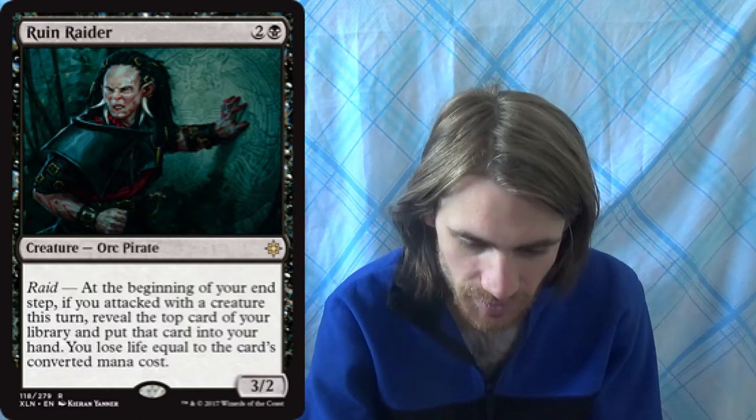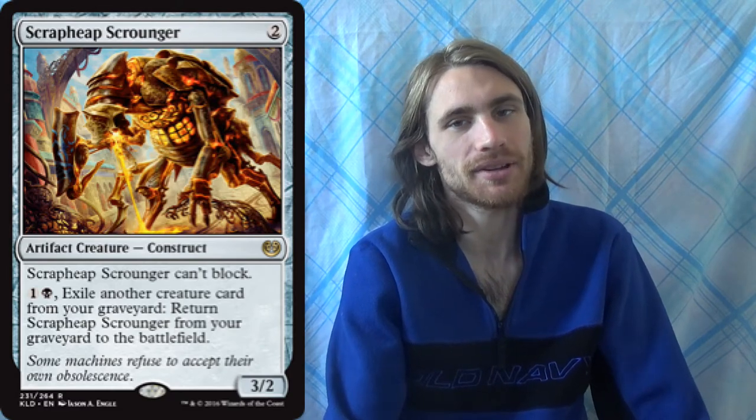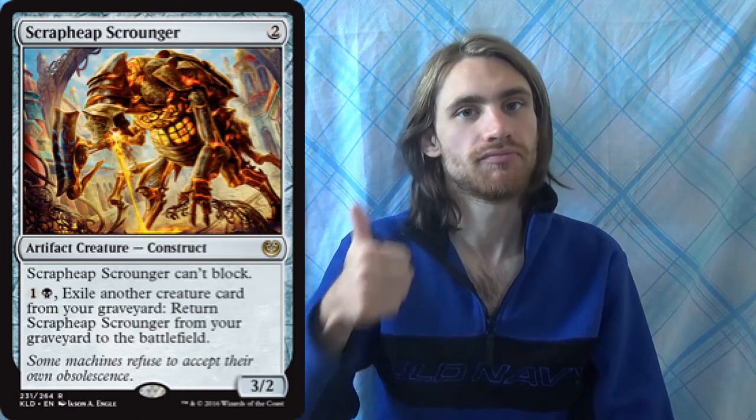Ruin Raider is our Dark Confidant in Standard — a 3-mana Raid creature. At the beginning of your end step, if you attacked this turn, reveal the top card of your library, put it in your hand, and lose life equal to its CMC. So it gets you out of the late game when you've played out your hand. It's also a 3/2, one of the biggest bodies in the deck. Scrap Heap Scrounger basically speaks for itself — you're a black aggro deck in Standard, you run it. It can also crew one of our vehicles that not all our creatures can manage.